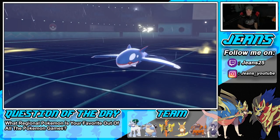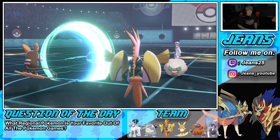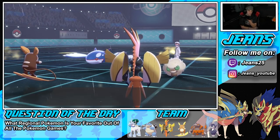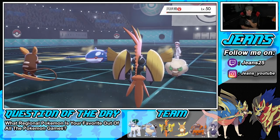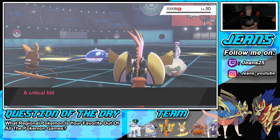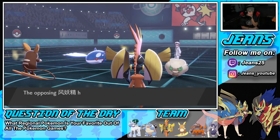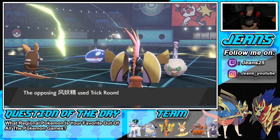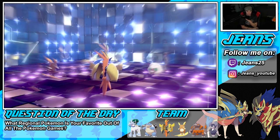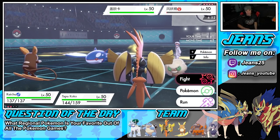Does this thing have Quick Claw? He protects — okay cool, thank the moon. This thing has Quick Claw. I thought he was just going straight for a Water Spout — that would have been nasty. A critical hit comes out with Iron Head and brings this thing right down to its Focus Sash. He ends up Trick Rooming — okay, so this thing pops a Trick Room.